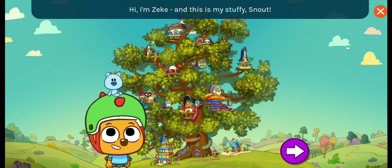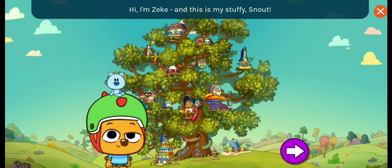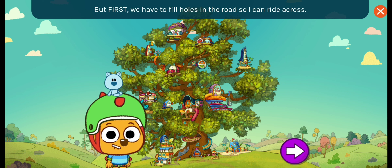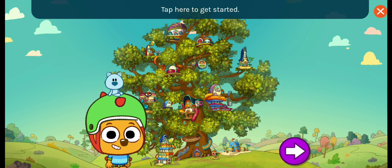Hi, I'm Zeke and this is my Stuffy Snout. We're on a top secret mission to decorate the tree neighborhood with things our friends love. But first, we have to fill holes in the road so I can ride across. Tap here to get started.